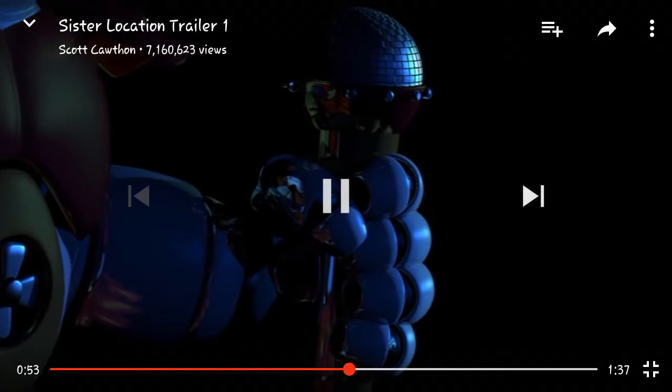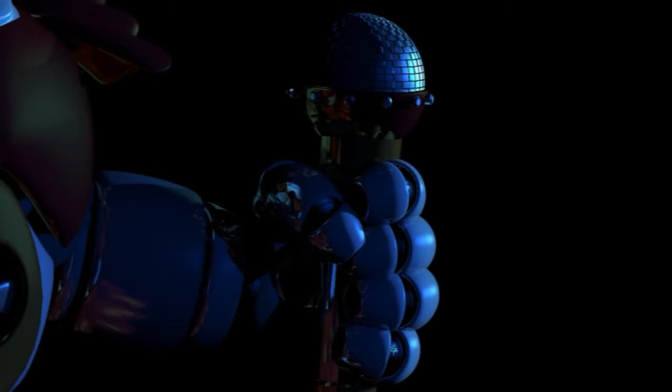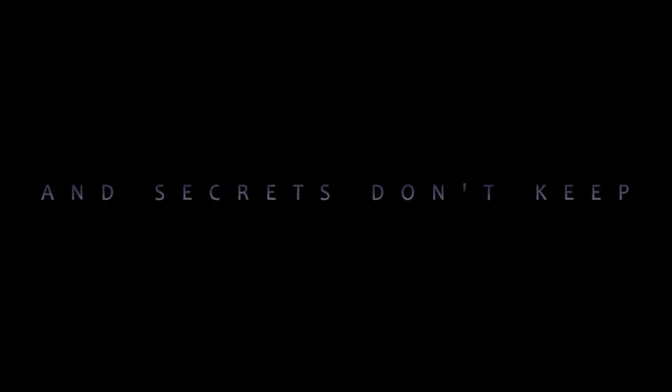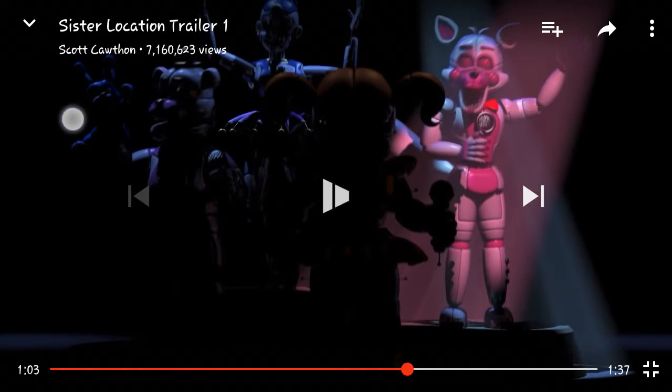Anchor is restless. I think this is the Freddy-like animatronic gear. So as you can see, right here it shows the sock puppet. Right here is a Freddy-like animatronic. Right here is Baby. Right here is a Mangle-like animatronic and the ballerina.